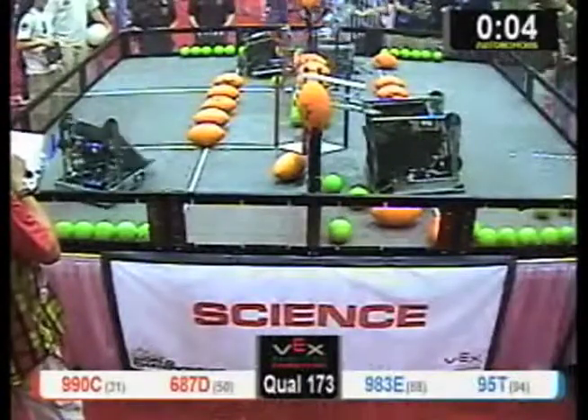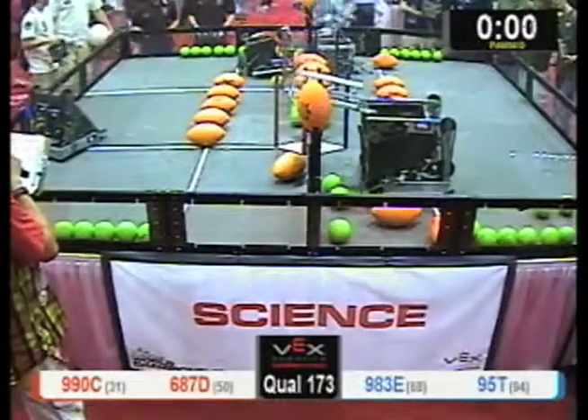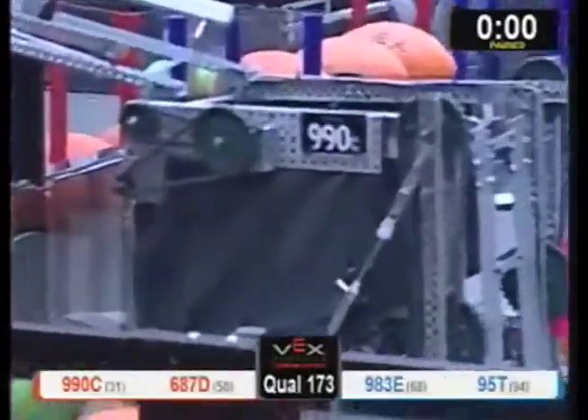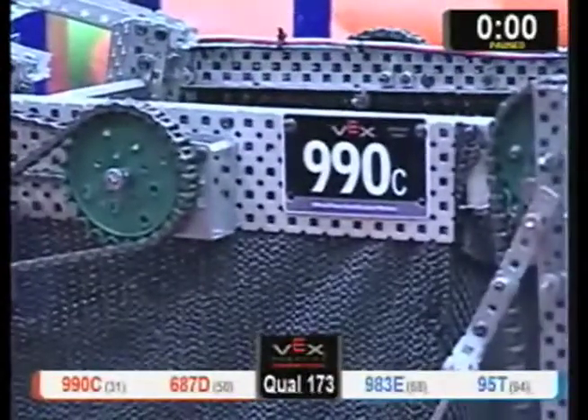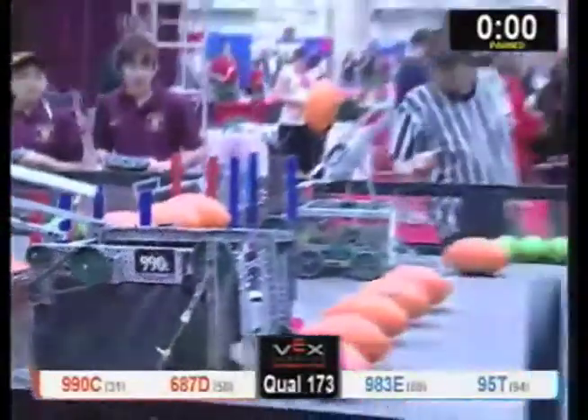We'll tell you who we got here. On the Red Alliance: 990C Armor Core from Kingsford, Michigan, and 680-70 Cam from Carson, California. The Blue Alliance: 983E Stonewall Robotics from Manassas, Virginia, and 95T CEC Tribox from Noonan, Georgia.